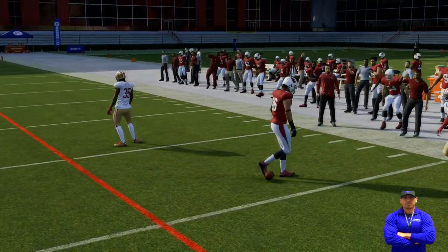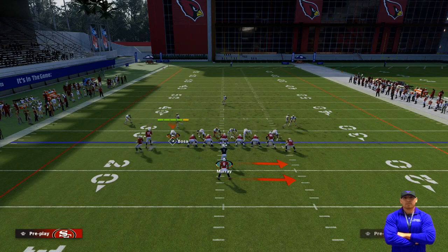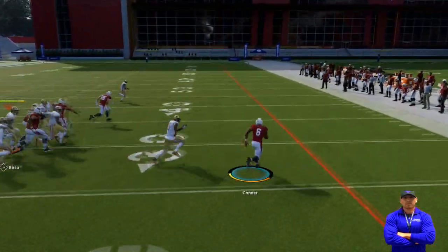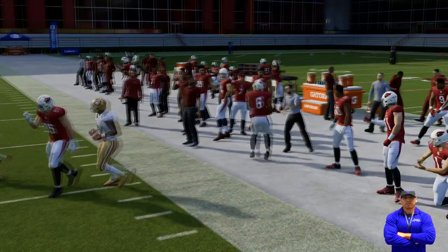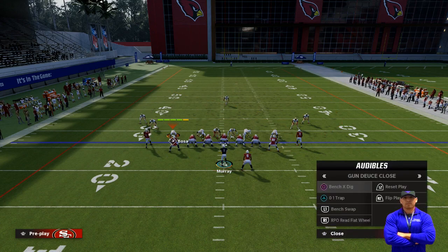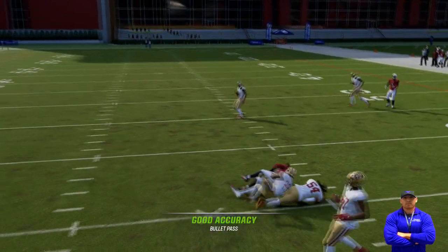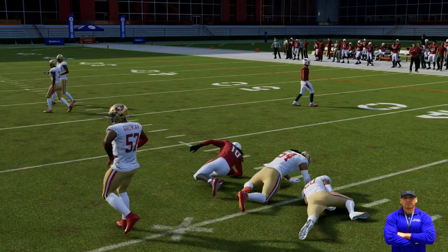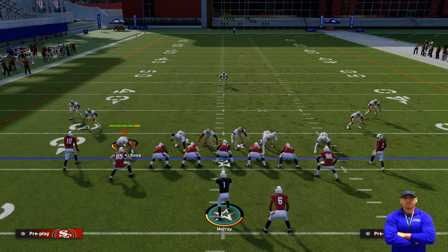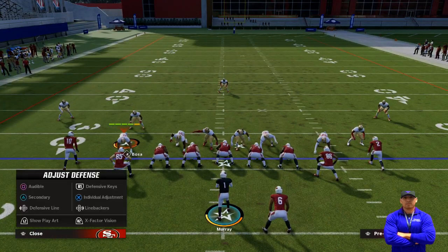He also ran speed option to the right side — the long side of the field — and you can see how much open space that creates, especially with a fast running back. He'd mix in some passing every now and then just to get a first down when needed, but it was like a 90% running scheme the whole game to control the clock. Every once in a while he'd throw a deep ball or a high pass to the tight end.